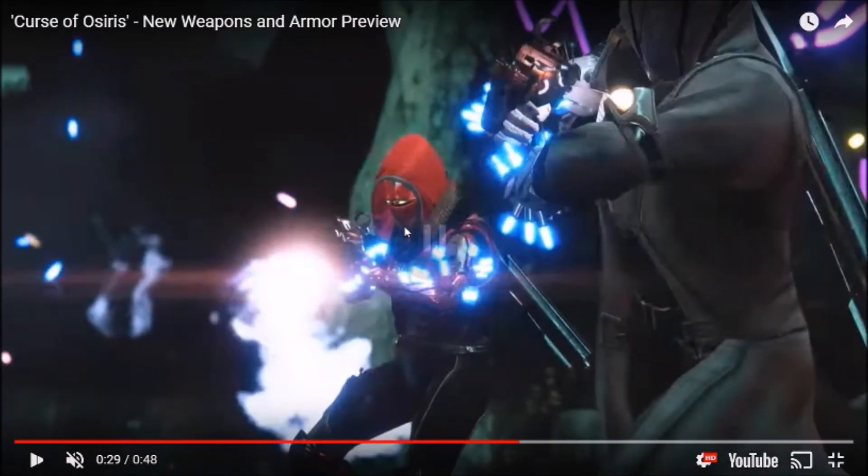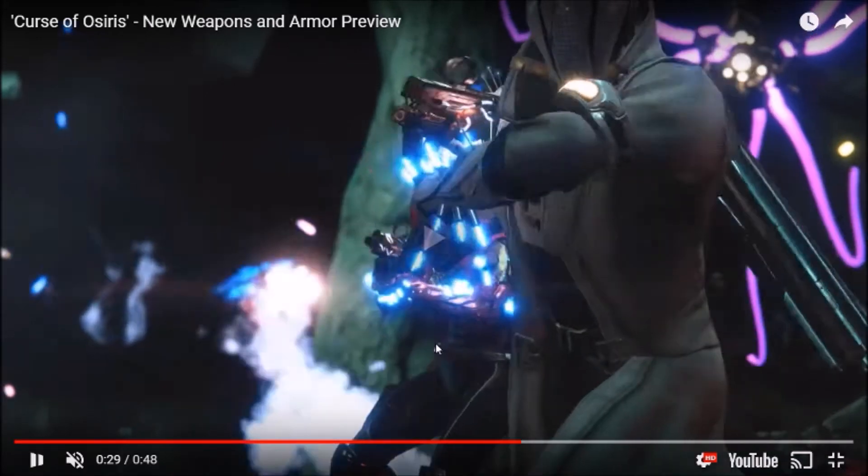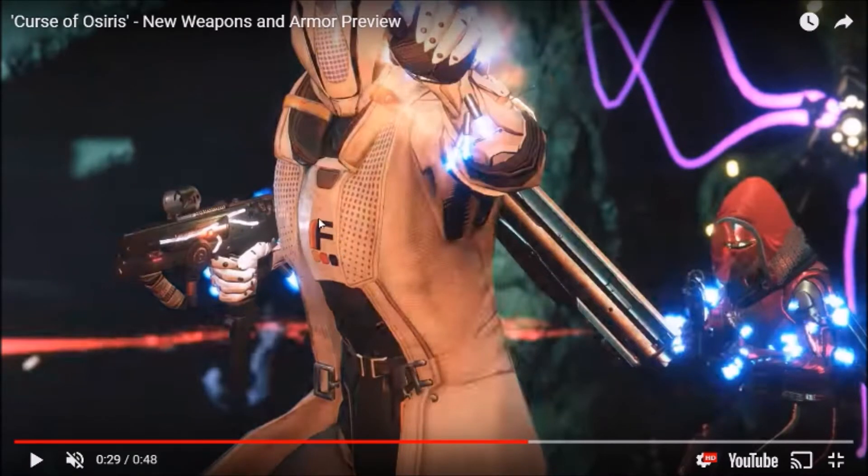Here we can see those spikes again, and the Warlock actually has spikes too. I do believe that's the New Monarchy armor right there for the Hunter, except maybe the gauntlets — I think the gauntlets are something totally different. We see the Future War Cult chest piece on the Warlock. Honestly I don't know where these gauntlets come from unless that's the ornamentation for Future War Cult gear. The Hunter is wearing Future War Cult gear as well — I'm not sure yet.